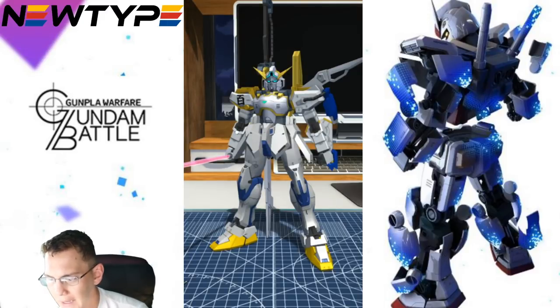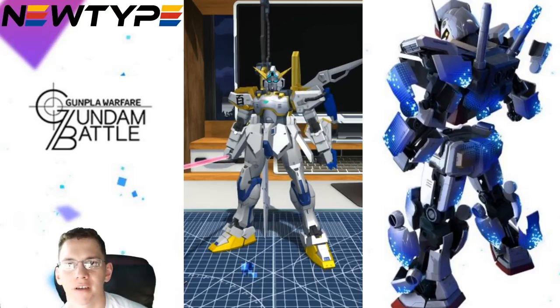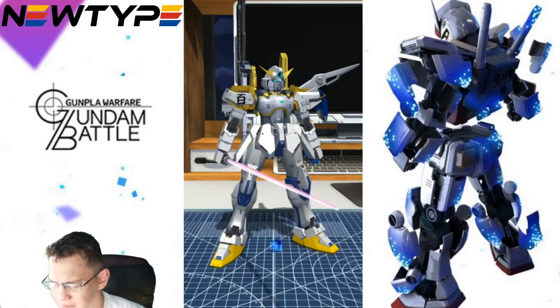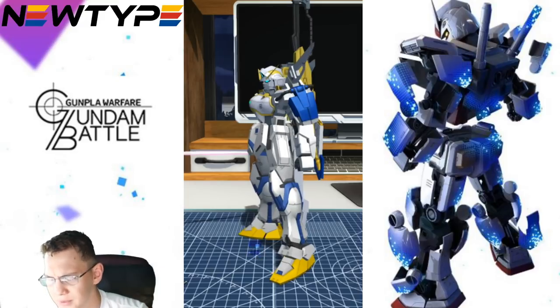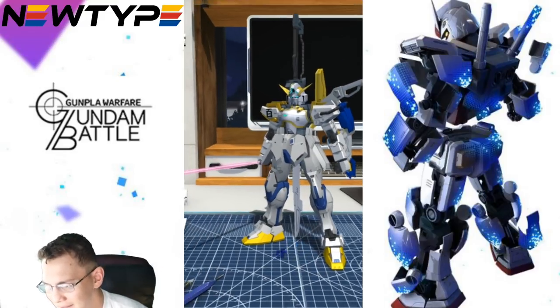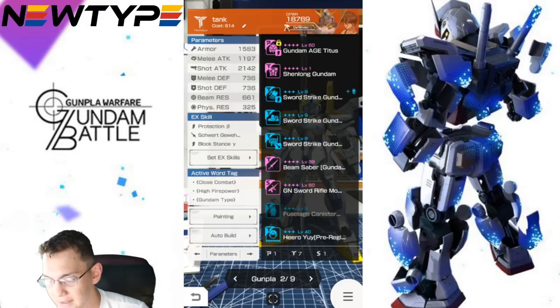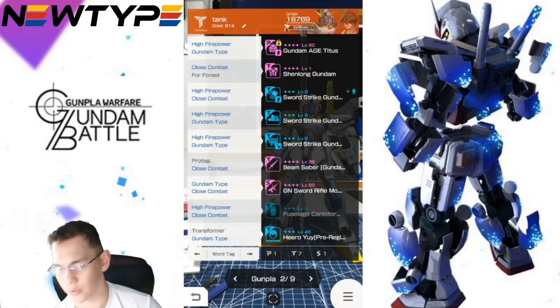Okay, here's our custom build. I really just replaced the body, the head, and the beam weapon — everything else is pretty much the Sword Strike. I went with some different color schemes, like a deep yellow. I have the Aegis head, the Shenlong Gundam's body, the beam saber from the original Gundam, the G-Sword Rifle, and pilot Hero Yui — because I need Hero Yui for the word tag. I did activate all three word tags on this mobile suit and still have some pretty good parts.